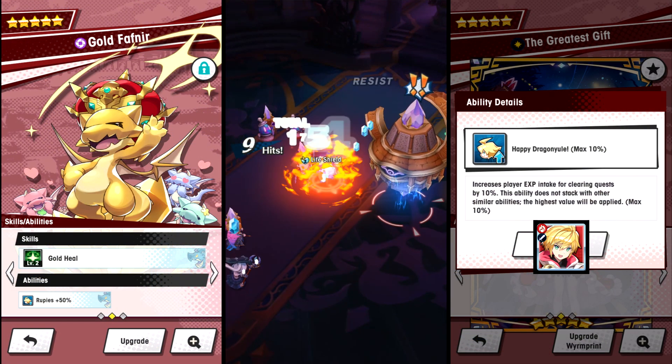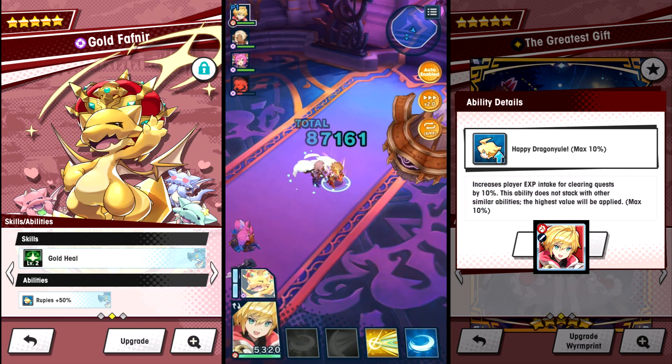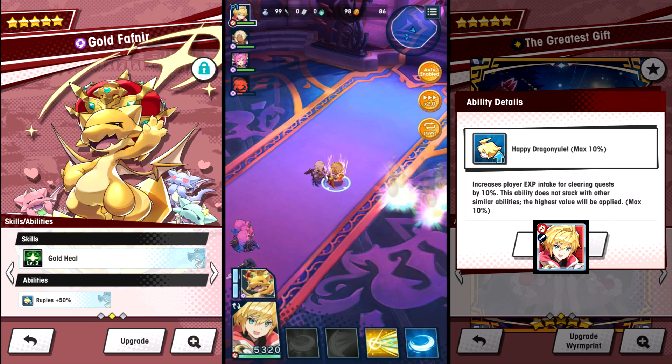When you farm this map, make sure that you equip 4 Fafnirs for maximum rupee gains and equip the player EXP Wormprint, or just bring Yuden along because he has player EXP as one of his abilities.